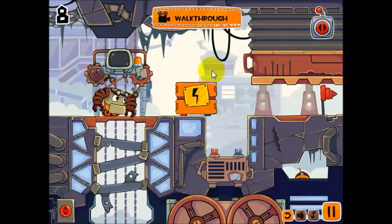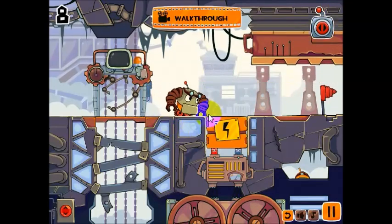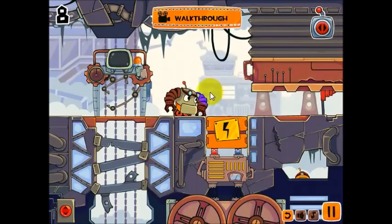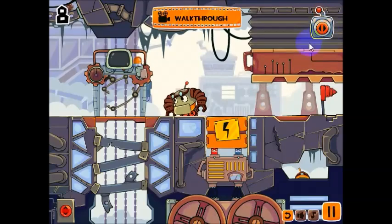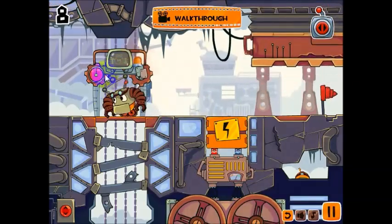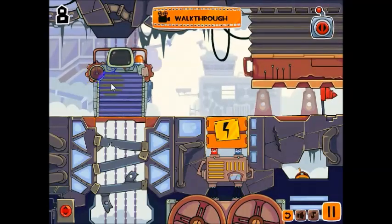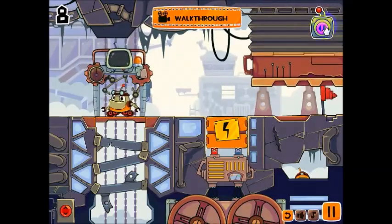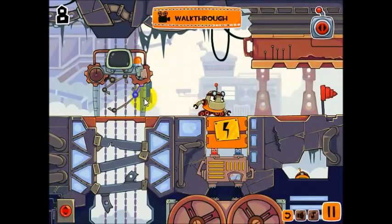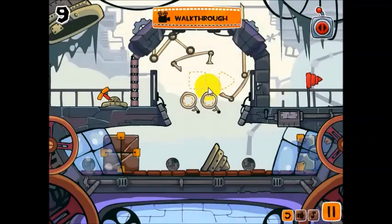Let's turn him around and have him go. If he keeps going, Mr. Crushy over here will crush him, so let's go back the other way. Get rid of those arms and let this machine do his magic. Once we do that, we're ready to go this way. He's got his small arms again, and he can actually fit underneath Mr. Crushy and finish the level. Let's go to the next level.